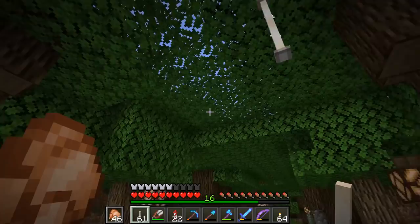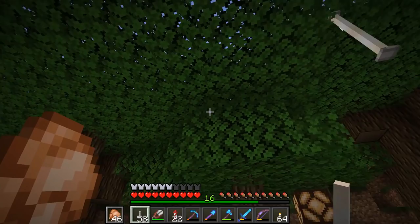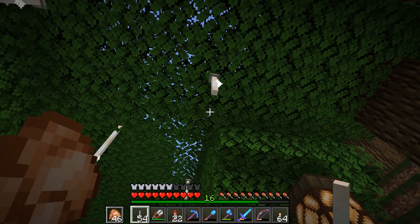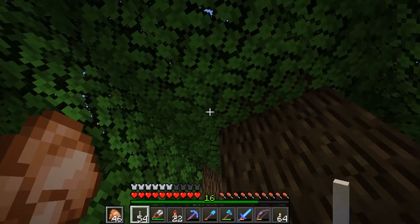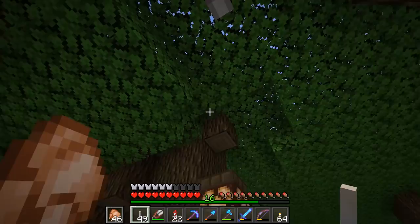Maybe we have one up there. We can have one up here, a double tall one there. We'll have maybe another double tall one over here. The lag in 1.13 is unimaginable. I can only assume it's to do with light updates. Apparently 1.13.1 has fixed all of that, and I'm really hoping it has because I don't know how much longer I can deal with this lag - it's rather bad. Every time I place a block, there is a noticeable lag spike.